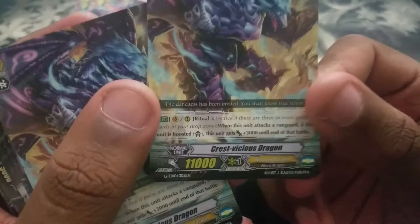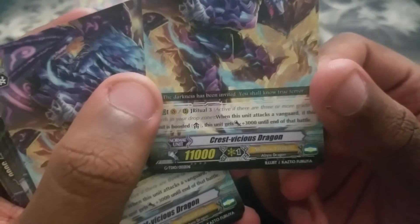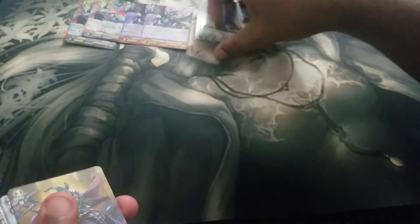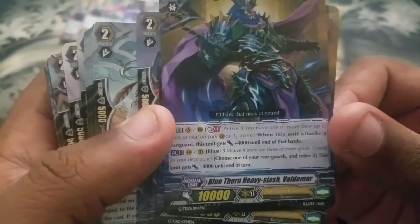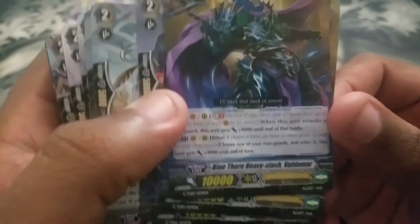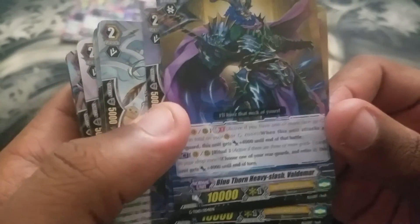Then we got this grade 3 — it's a ritual unit. One of these units has a vanguard skill: if this unit is boosted, the unit gets plus 3k on the battle. It comes with four of them. Then we got these grade 2s: choose one of your rearguards, retire it, this unit gets plus 4k — it's a 10k. When this unit attacks a vanguard, it gets plus 4k on the battle.